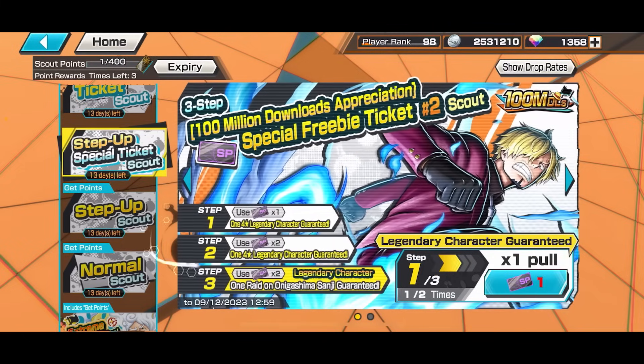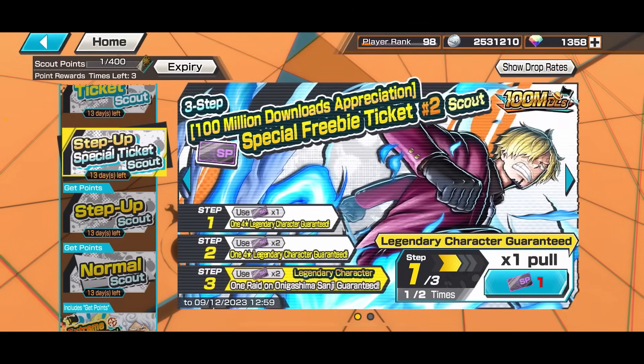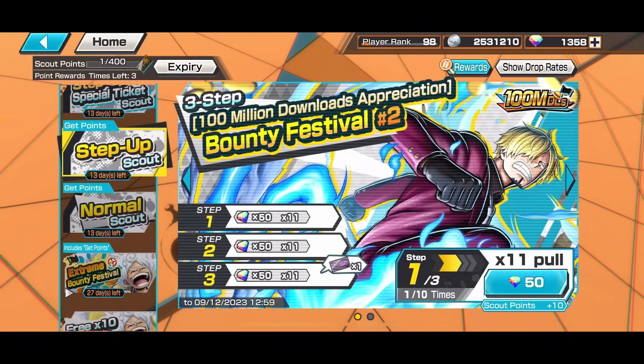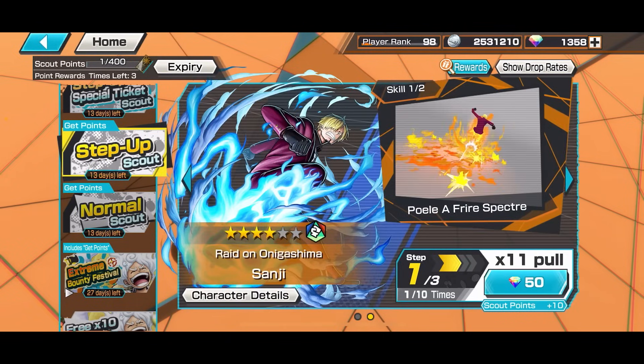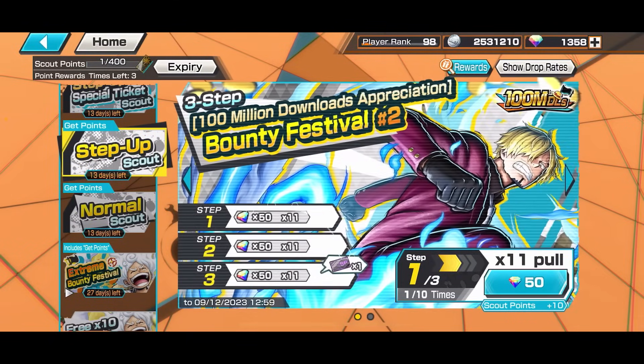He is a special BF, so even though you don't have scout points you get special tickets. He is just like a specialist EX. You need 5 tickets. 150 gems gets you 1 ticket, you need 5 tickets to get to the 3rd step to guarantee Sanji. So 150 times 5 is 750 - just like the price of a regular Bounty Fest, which is really cool. 750 gems to guarantee.